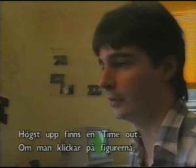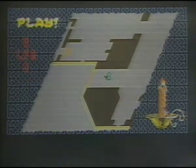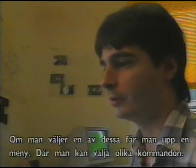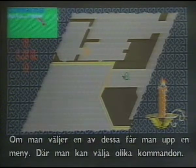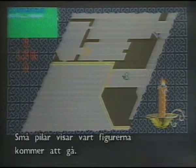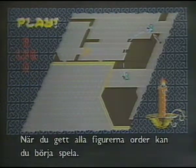At the top of the screen is the timeout. If you click on the timeout, you can give orders to each of the characters. The characters look like little board pieces on a big board. Selecting one of these will bring up a menu, and from the menu you can choose various commands — for example, go to. A little white arrow gets drawn to show you where the character will move. Once you've given all your characters' orders, you can then go and play the game.